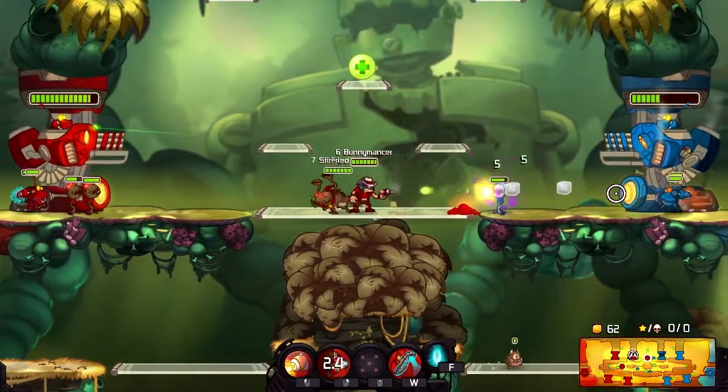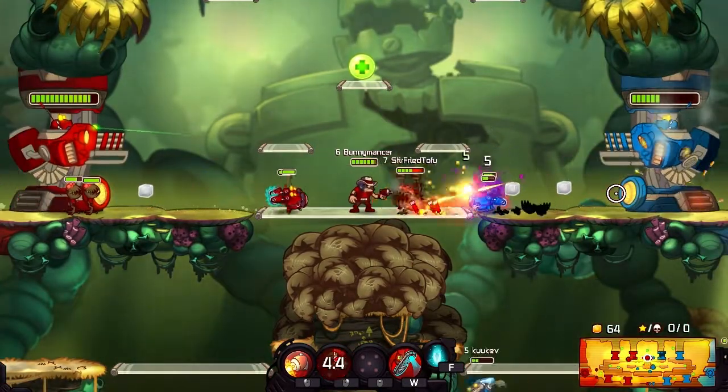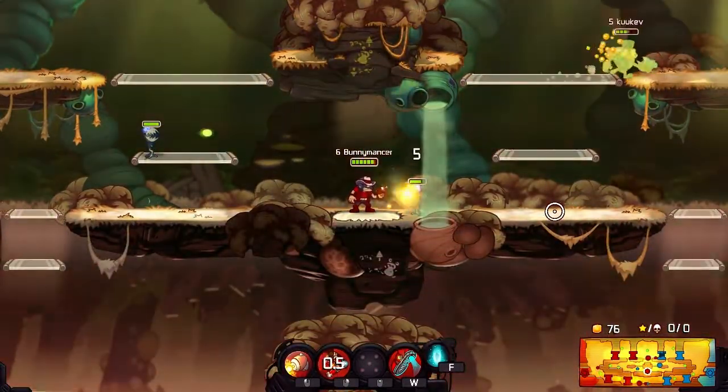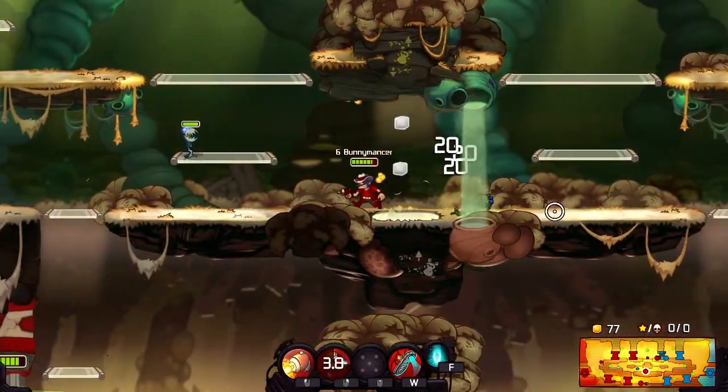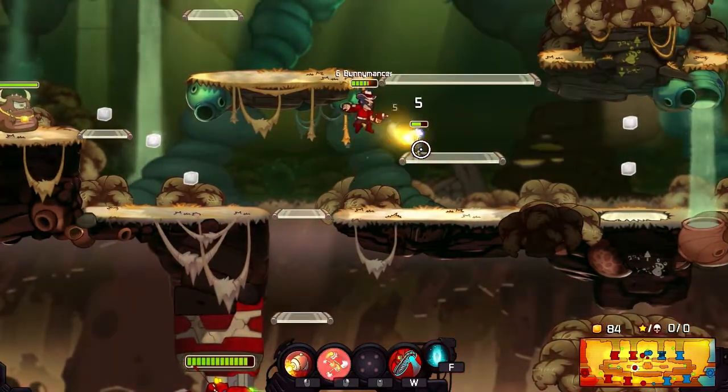So Gnaw was released today. This is his little seedling. He puts out turrets and the goo on the ground that you can see just under him is his acid spit. Those are his two abilities. He's very, very defensive - medium speed, very low damage output as far as I've seen so far.